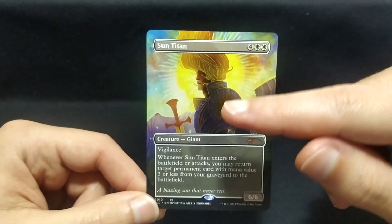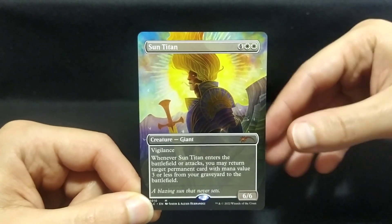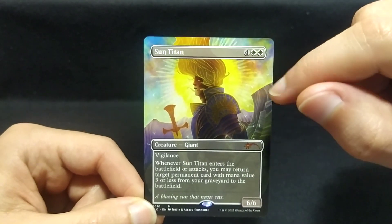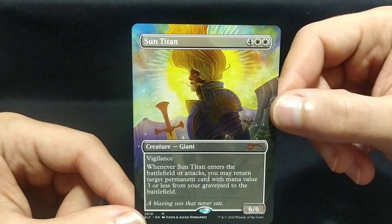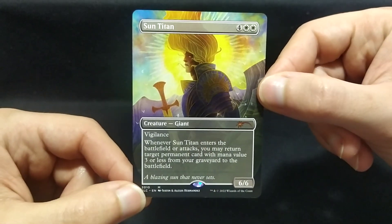And look at the shading here. This is the sun behind the Titan. So it looks like it's a halo, but it's actually the sun. So we have that going on there. And I love how the part that is facing us is much darker. So yeah, it's a very well thought out piece of art.